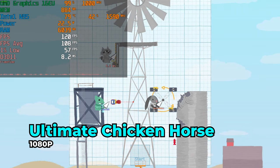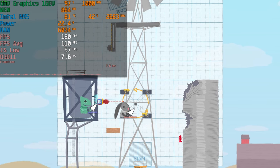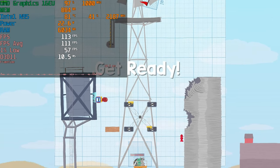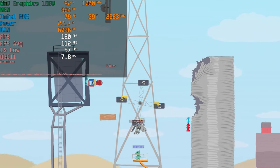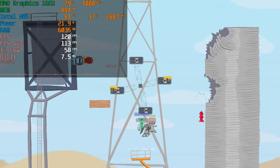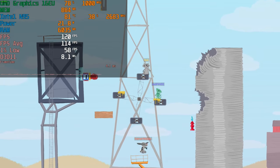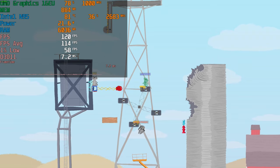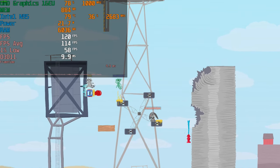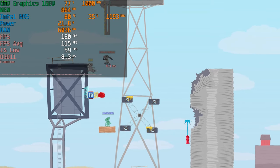One of my absolute favorite party games is Ultimate Chicken Horse. There's a running theme here — if you're just not good at games, you can at least have fun ruining other people's day, and that is the entire premise of this game. It's essentially an obstacle course where you just need to get to a specific point, and each round you build up different traps and obstacles to make things more difficult for other people.